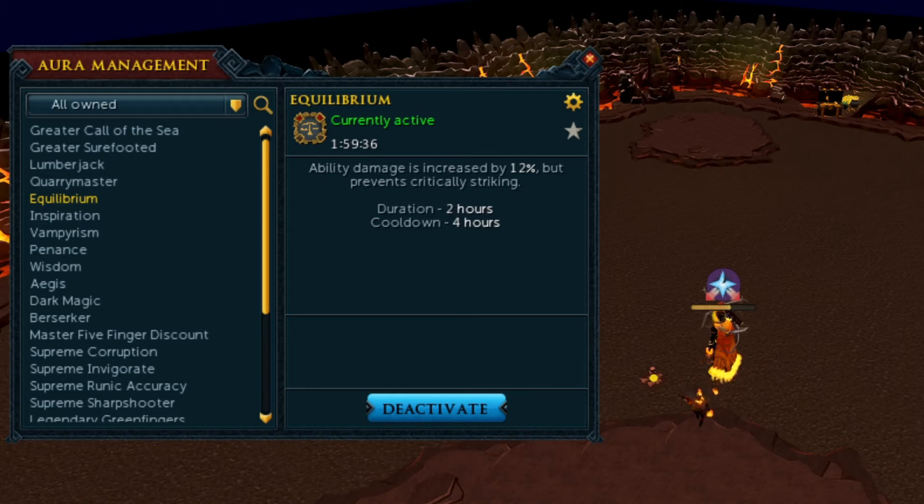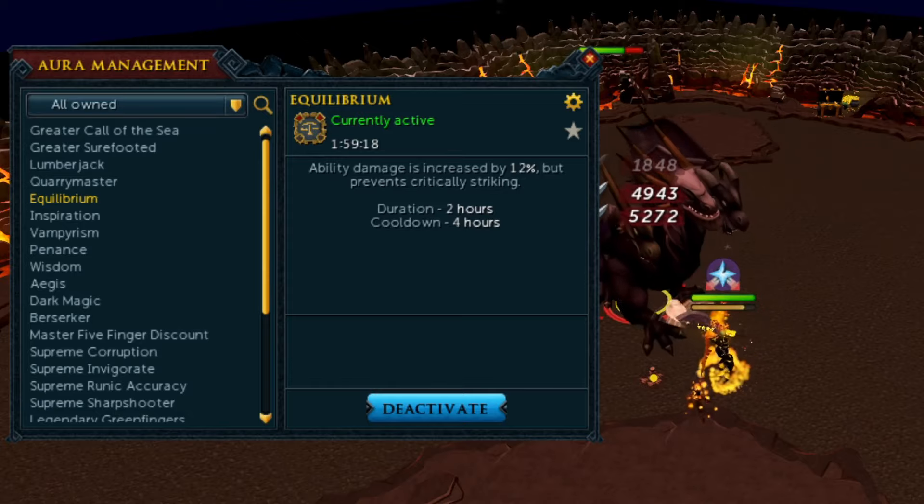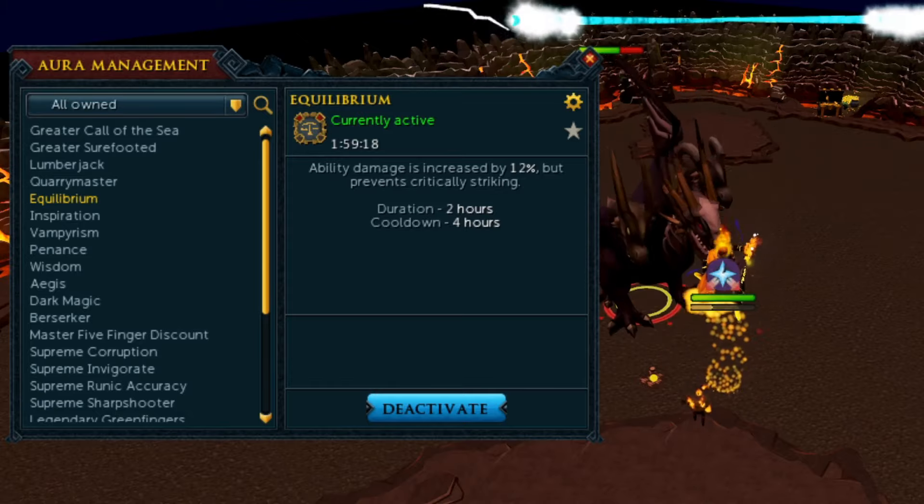The Aura also lasts 2 hours and it's only tier 2, so you can sustain it indefinitely with Aura Resets while bossing. This is going to be the best aura for a large amount of AFK bossing if you can sustain prayer without the Penance Aura — and we can at KBD.